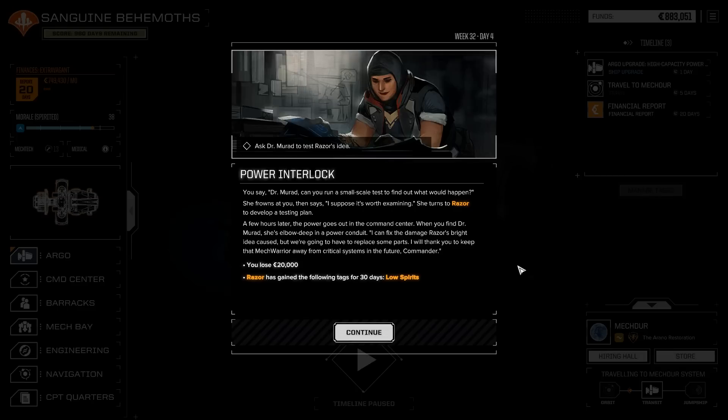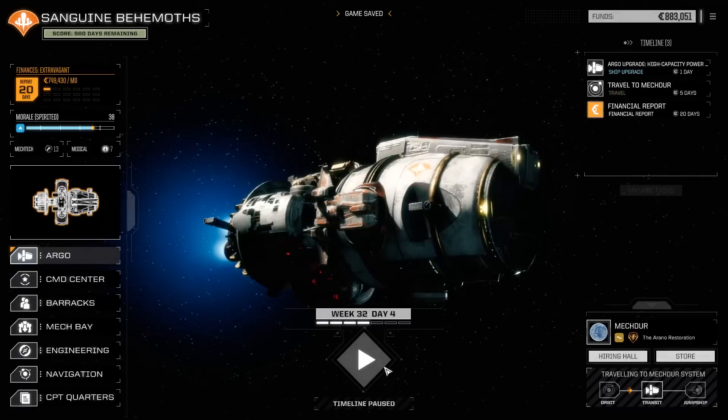You say: 'Dr. Murad, can you run a small-scale test to find out what would happen?' She frowns, then says: 'I suppose it's worth examining,' and turns to Razer to develop a testing plan. A few hours later the power goes out in the command center. When you find Dr. Murad, she's elbow-deep in a power conduit: 'I can fix the damage Razer's bright idea caused — we're going to have to replace some parts. I'll thank you to keep that mech-head away from critical systems in the future, Commander.'